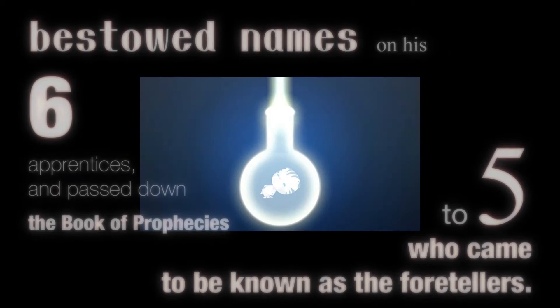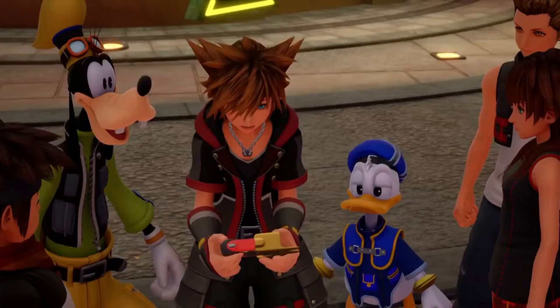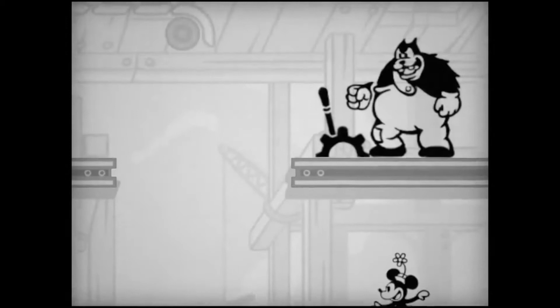So first, the start of the trailer has Sora, Donald, and Goofy in Twilight Town with updated models for Hayner, Pence, and Alette. This is cool because this is the first time we've seen them with next-gen models, and the first confirmation that they show up again in some capacity.